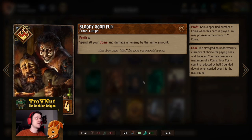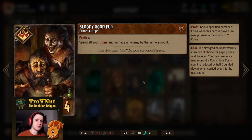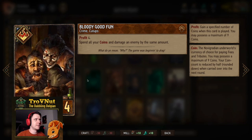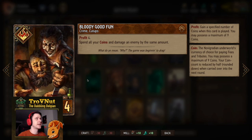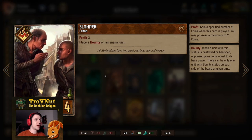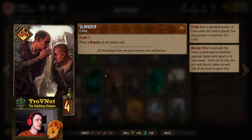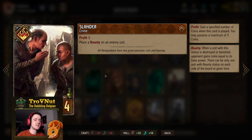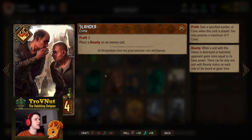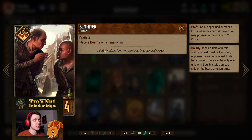Next up, a four-provision special crime card: Bloody Good Fun. It gives you four coins and then you spend all your coins to damage an enemy unit by that same amount — a very easy way to get rid of excess coins, especially when you're expecting to gain more or to kill a bountied unit. Then we have double Slander, which is basically the opposite: you gain three coins and place a bounty on an enemy unit but deal no damage.